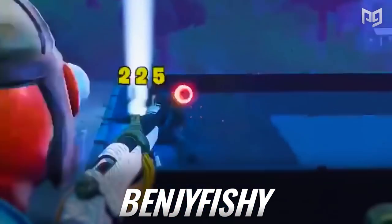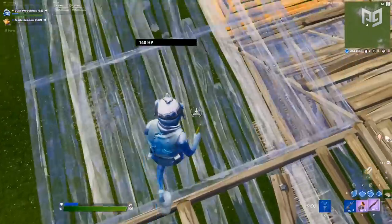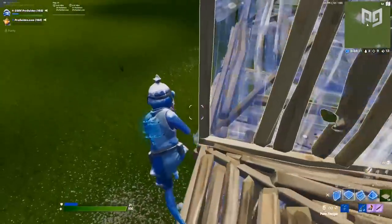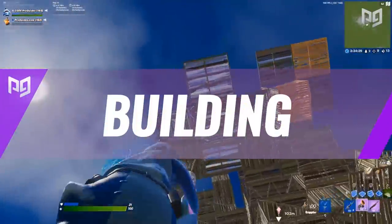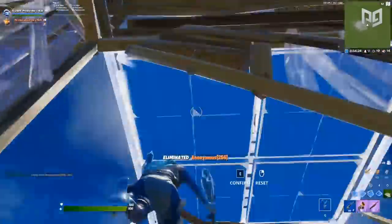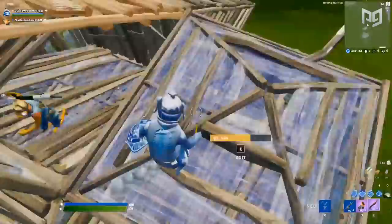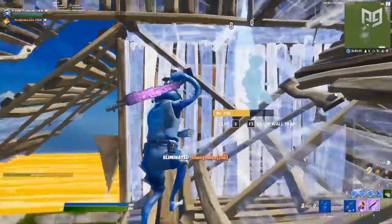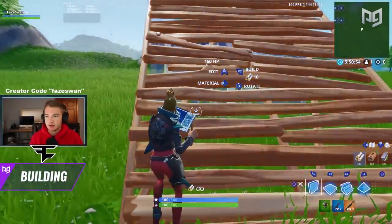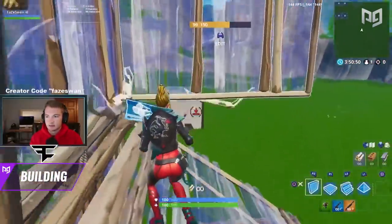Crosshair positioning actually plays a vital role in building. Along with character position, the spot your reticle points at dictates where your pieces will end up. Simple movements like too high up or too low down can potentially change the spot where your pieces end up. 90s are old news but pretty much everyone knows how to do them.